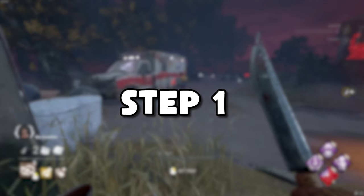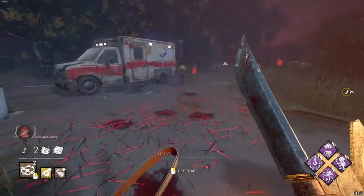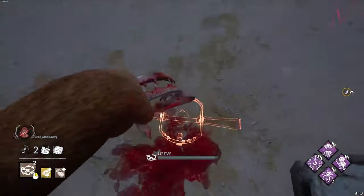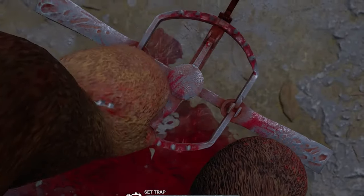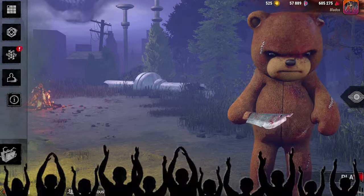Alright, new plan. Step 1: get some Play With Your Food stacks for some extra haste. Step 2: chase the survivor to a taller loop. Step 3: place the trap down when they can't see you at the tall loop. I know, I know — thank you. Revolutionary idea. Hold your applause.